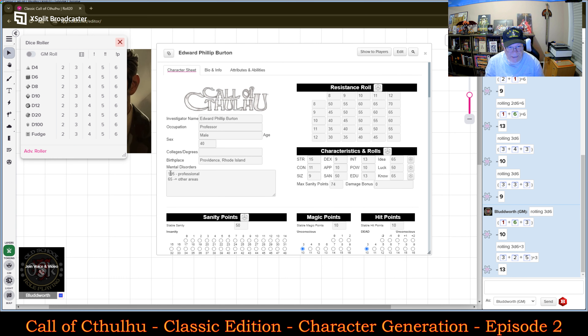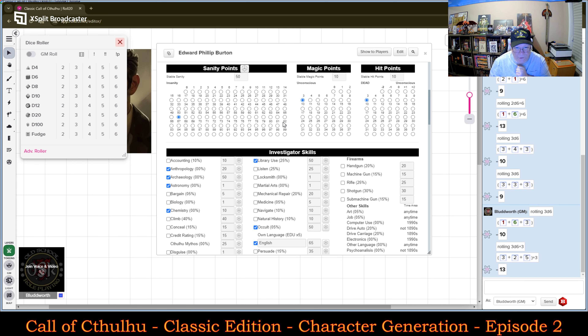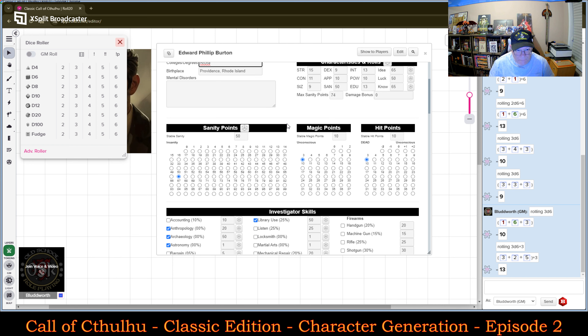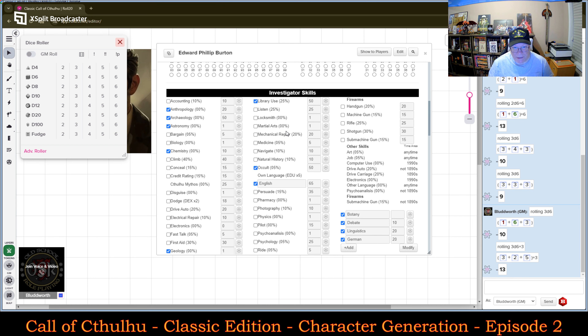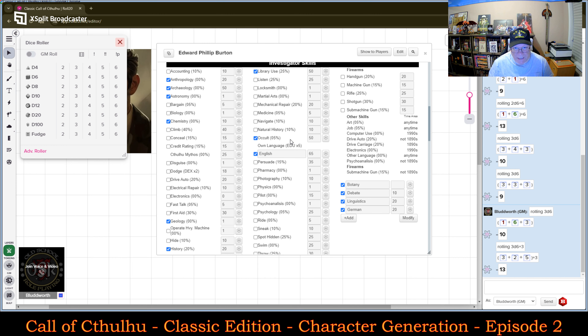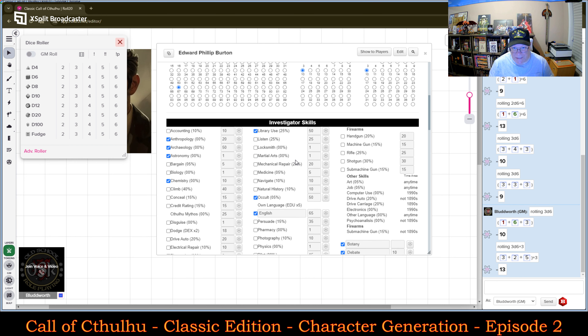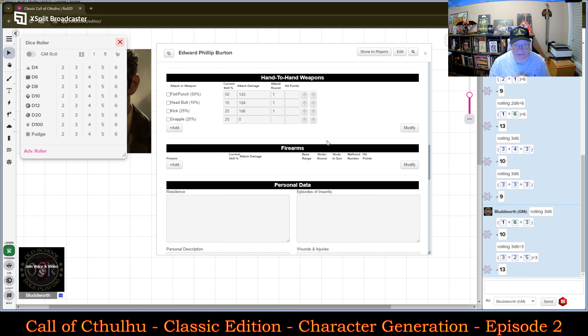This is the character. I could take out the mental disorders portion. He has college degrees — so he is going to have a degree in Archaeology, a degree in the Occult, and let's say Library Use. Those are his three 50-rated skills. I will continue to flesh out this character later.